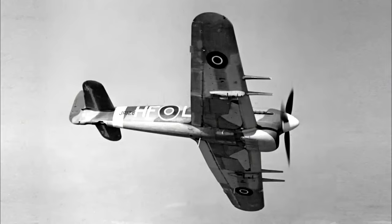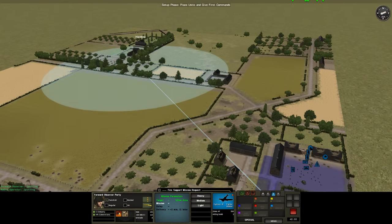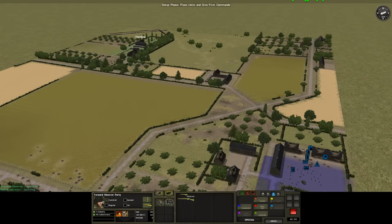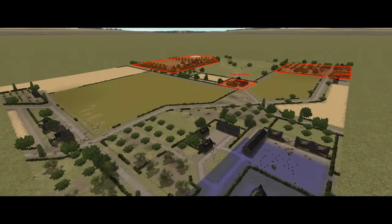The Typhoon is armed with four 20mm cannons and 2,000 pound bombs, making it a tremendous asset — providing it can actually deliver its payload on target. I can give it an area mission, which will see it attempt to spot and engage any targets it can find within a circular zone, or I can give it a point target, which will see it try and bomb specific coordinates. Being a fast-moving aircraft at altitude, it's not guaranteed to identify targets, drop its bombs accurately, or differentiate between friend and foe. It's not reliable enough to plan around — it's only sensible to treat anything the Typhoon manages as a bonus.